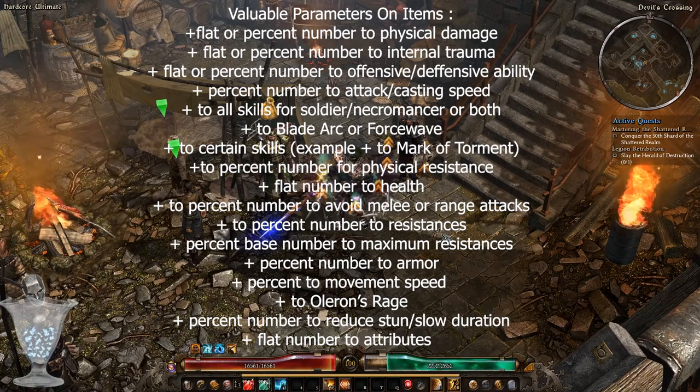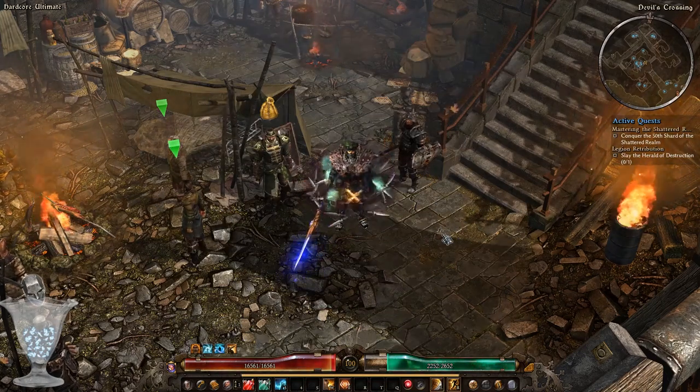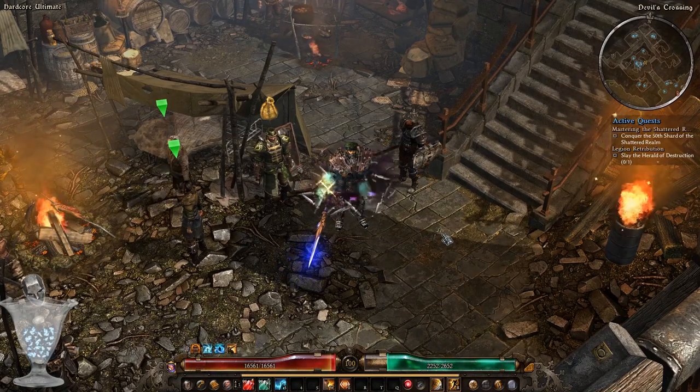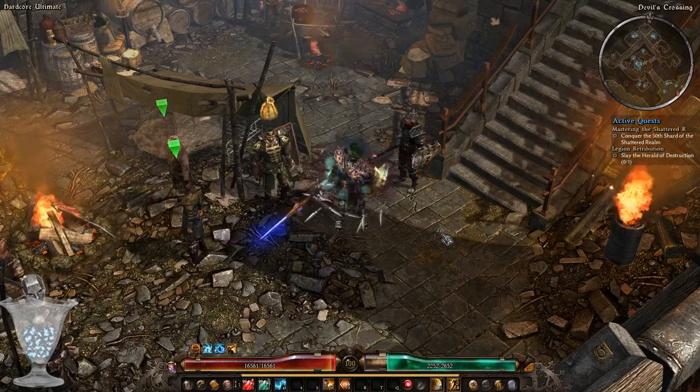Further stats to look for: plus some percent to movement speed; plus to Oloron's Rage, the soldier's exclusive ability; percent based reduced stun or slow duration; and flat based pluses to some attributes — for example, plus 33 to cunning. Those are all the necessary characteristics to keep in mind when planning to wear any item.